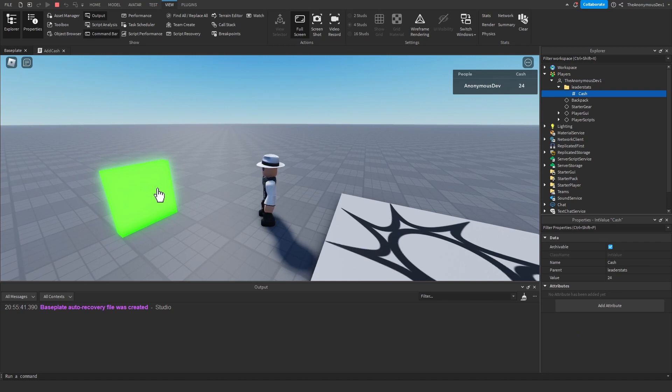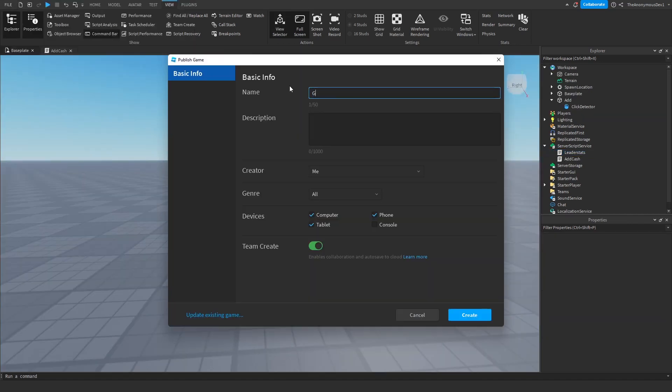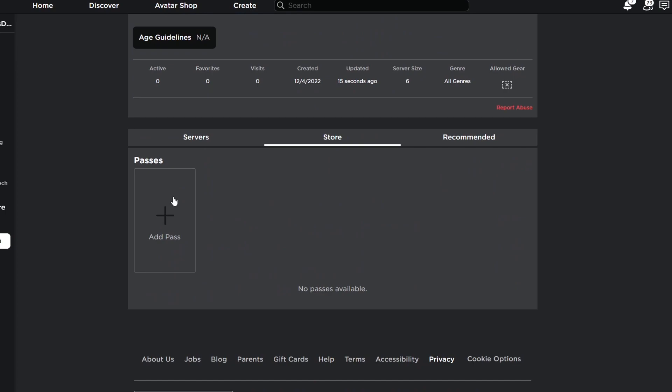Now this is where the game pass comes into play. We have everything set up. Go ahead and publish your game — just create a random game for now, we'll call it 'Game Pass Tutorial' — and hit Create. Then head to your game on Roblox, go to Store, then Add Pass.